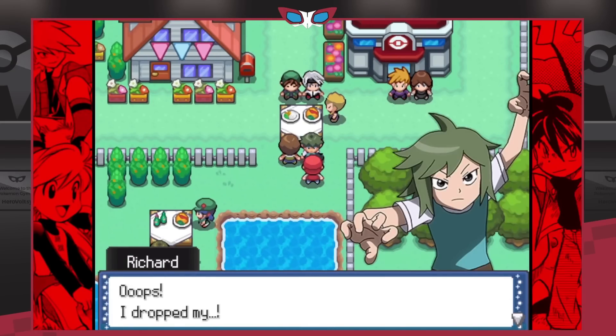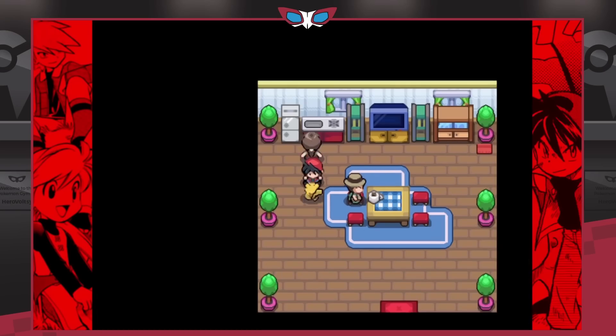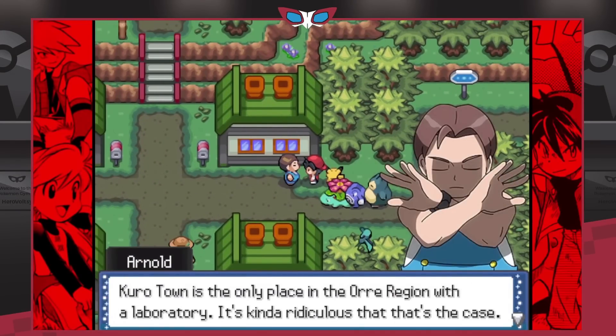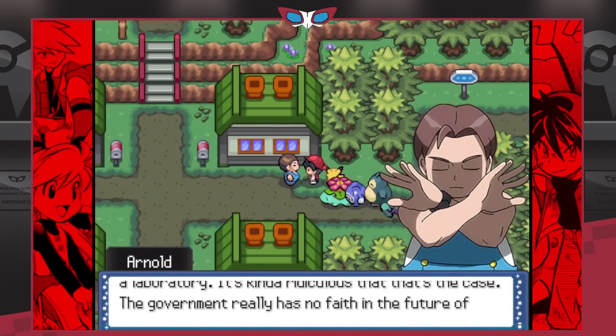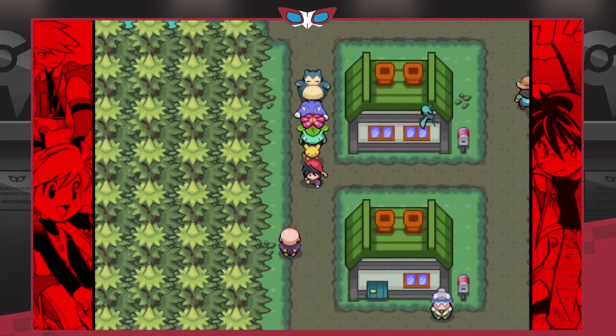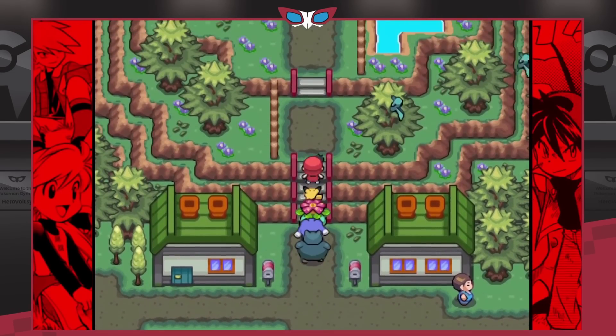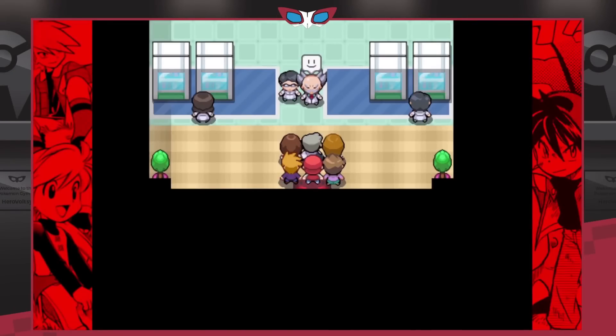Red continues his adventure into the Orre region where he runs into Wes and Shadow Pokemon, and it is so awesome. When you boot the game up you also get voice acting, which is really sweet — there's not too much but it looks cool, and the title screen intro animation is absolutely amazing.